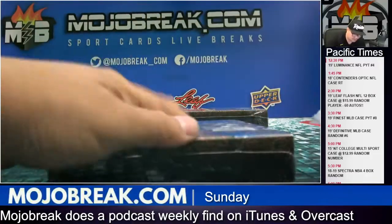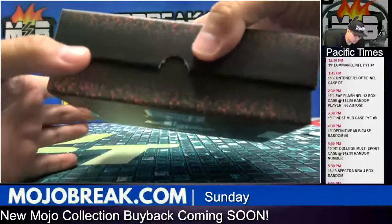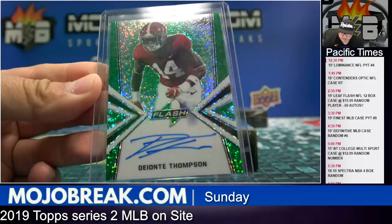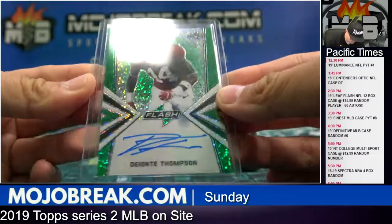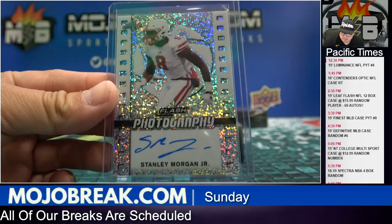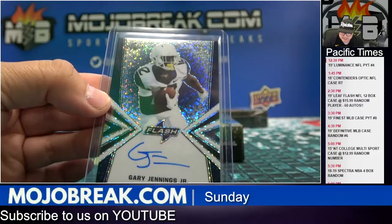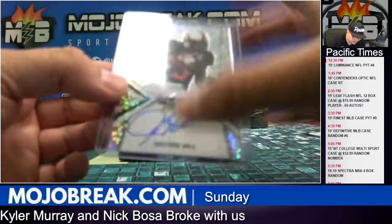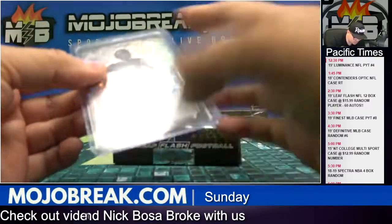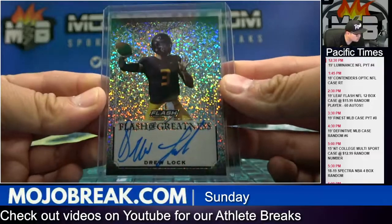Two boxes left, good luck. First green I've seen — Deontay Thompson green prism, 15 out of 20, going to polo specialist. Stanley Morgan Jr. photography insert going to Sipple. Gary Jennings Jr. blue prism, 21 out of 50, going to Sipple. Justice Hill base prism going to J. Felmer. And a nice Flash of Greatness — Drew Lock — not numbered, base version — going to Soup.